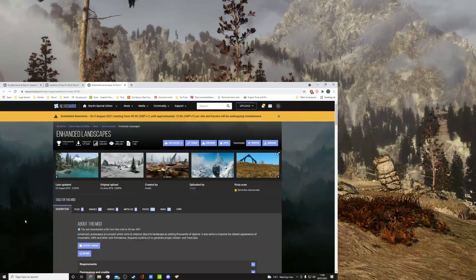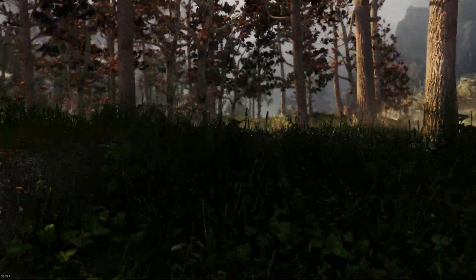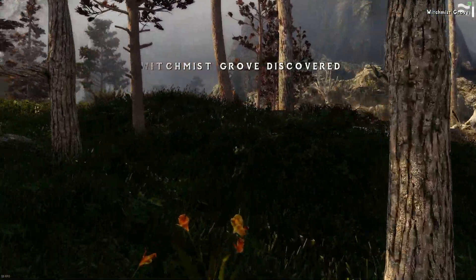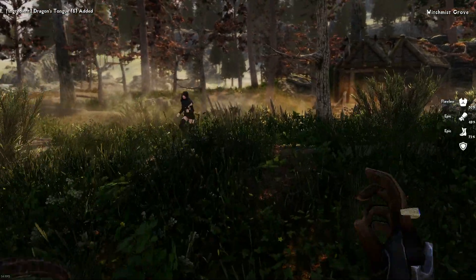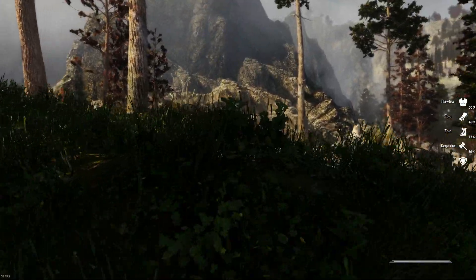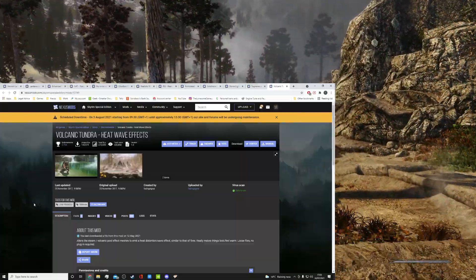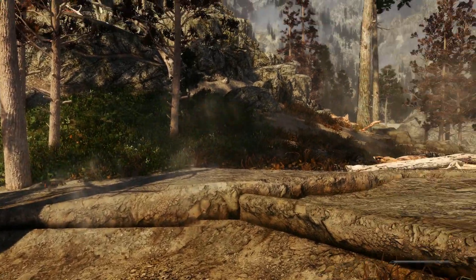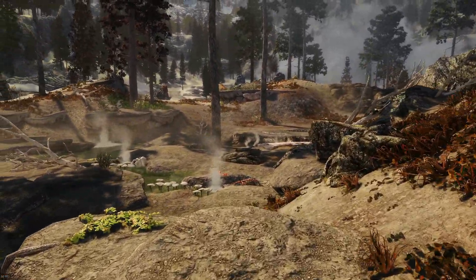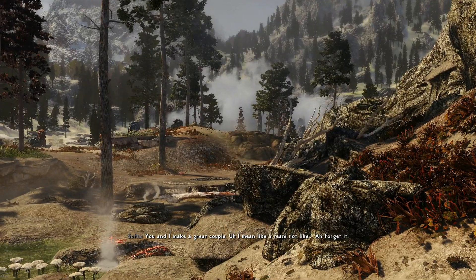To add to the feel of a living world I've added Enhanced Landscapes by Ace Q. This just improves and adds thousands of objects and improves the distant appearances of mountains, cliffs and other rock formations. It does also require Dyndolod to generate proper distant LODs as well. Also there's Volcanic Tundra and Steam Heat Haze by Fading Signal - it adds a bit of steam to the steaming pools. It's adding the small details into the game which can make the biggest difference in my opinion.